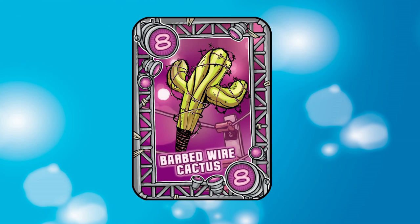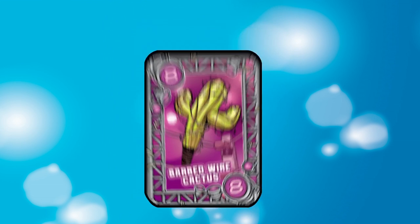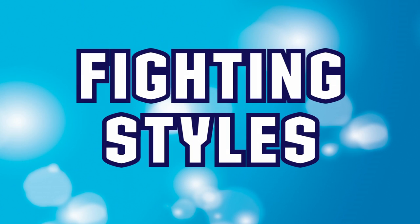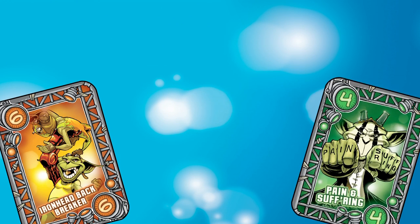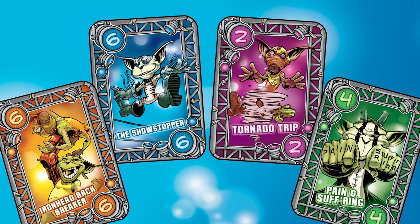In addition to its value, each fight card also has a color which represents the fighting style it belongs to. There are four distinctive fighting styles available to the Bodgers: the heroic abilities of Lug, the sinister moves of Riggs, the flashy showmanship of Izzy, and the gravity-defying acrobatics of Puck.